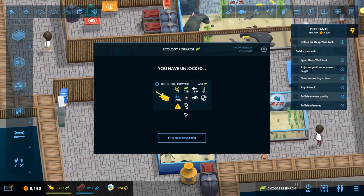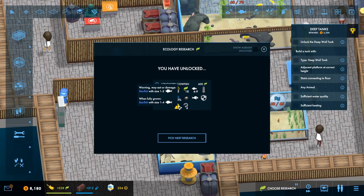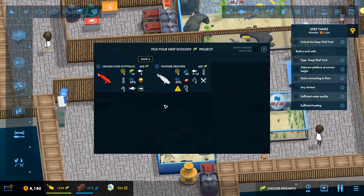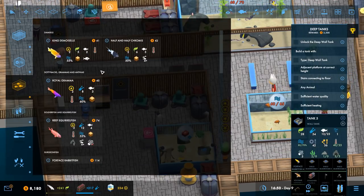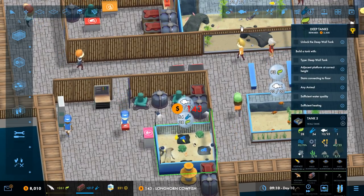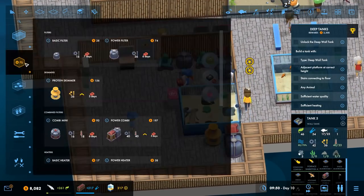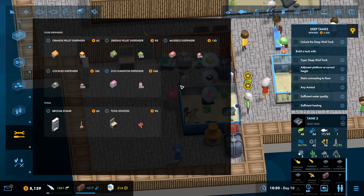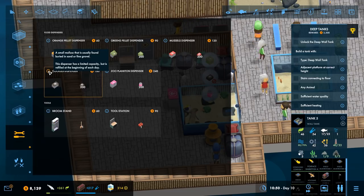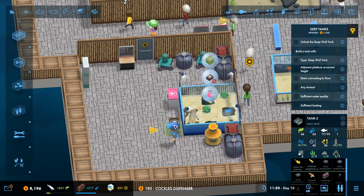We now have the cowfish! He's a bit of a wimp and can't be housed with a bully, and he'll need to grow. He's armored so he won't get eaten by a predator, but he will eat starfish — that would be so cool if I figure out how to get starfish. Let's go ahead and add the cowfish in here. Someone needs to eat cockles — a cockle is a small mollusk usually found buried in sand or fine gravel. This dispenser has limited capacity but is refilled at the beginning of each day, so we need to be careful. Let's add that.